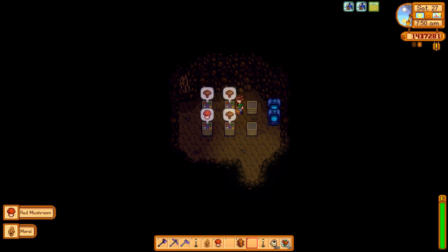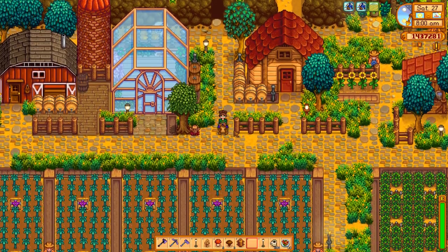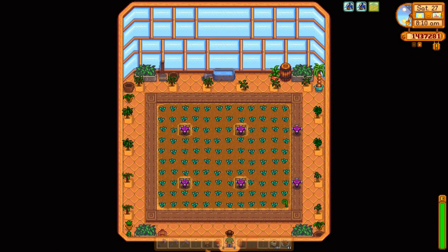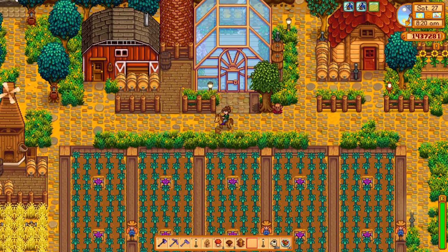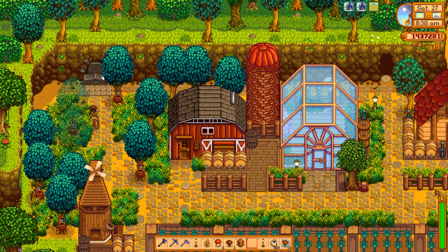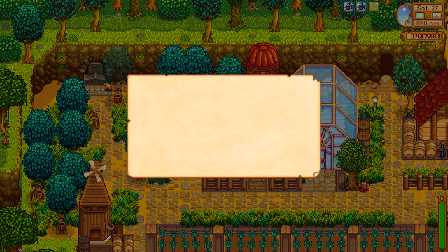The mushroom cave I haven't done anything with — I think I was going to fill it with crystallariums. This all looks the same; I think I finished some path over here. In the greenhouse, I planted our one ancient seed along with starfruit, and I also put orchard trees around here. I want to say Sidewinder Farm planted orchard trees and casks in the greenhouse, and it looks so lovely that I'm pretty much copying them.